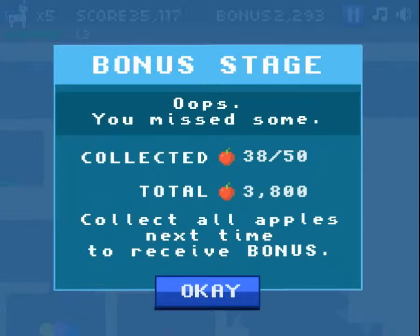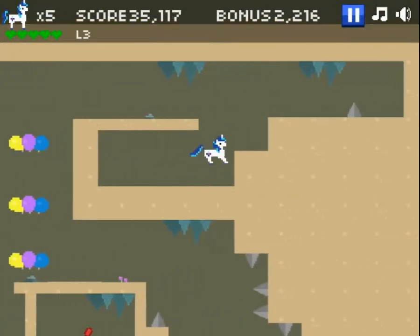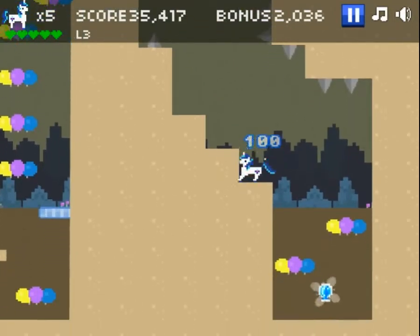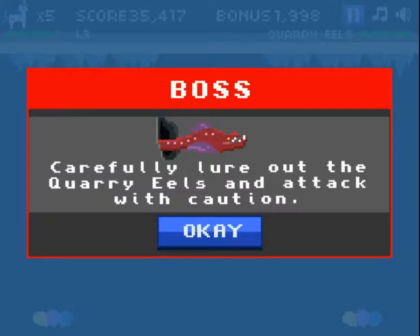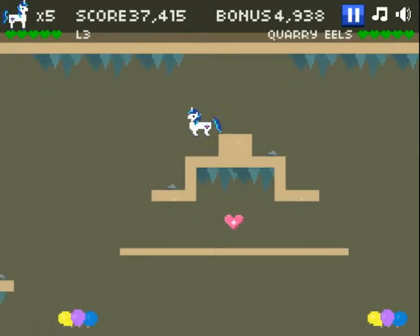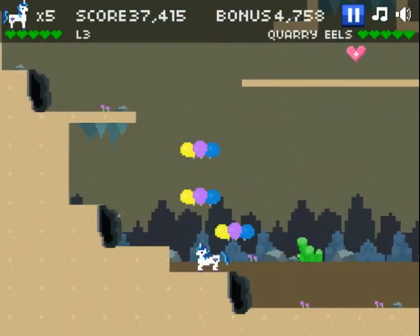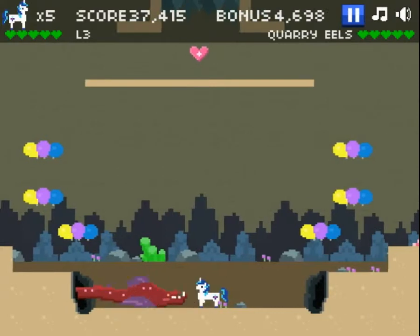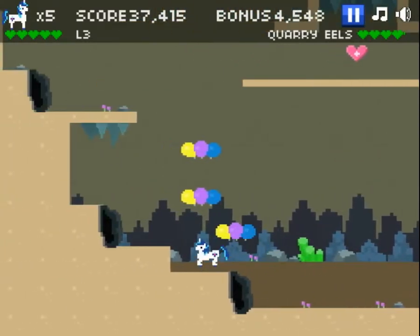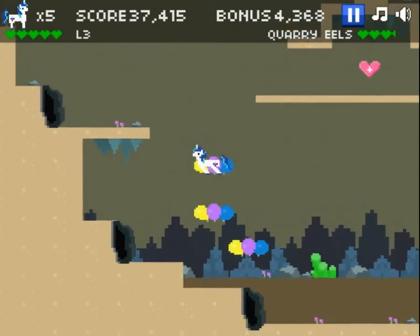I think it's just that this game sucks when it comes to platforming - they kind of made the controls poorly. Let's head down and get this element thing. Almost 2,000 bonus, but not quite. Quarry eels. These guys have a limited range, if I recall. Yeah, quarry eels are easy.